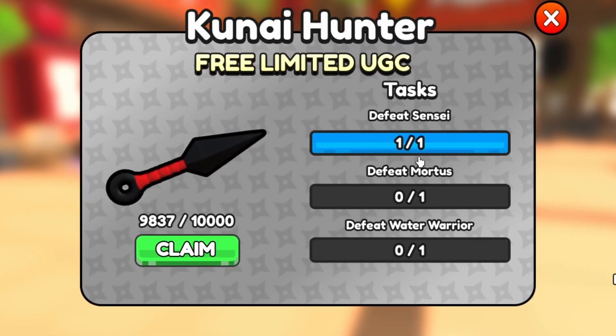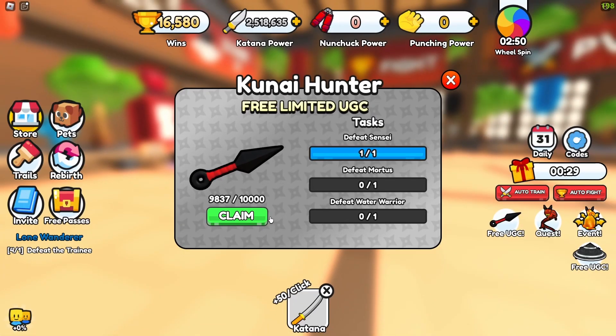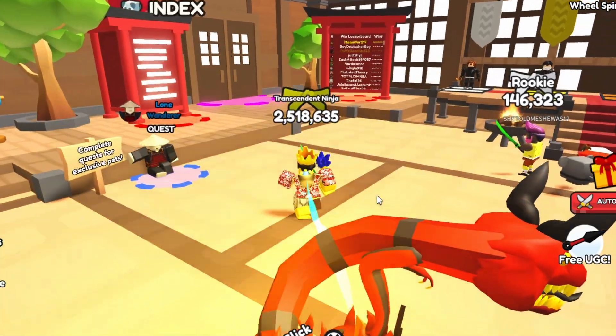You have to defeat the Sensei, beat Mortis — I have no idea who that is — and then defeat the Water Warrior. After you've done all of those, you can claim the item. Of course you'll have to unlock those areas by progressing through the game.